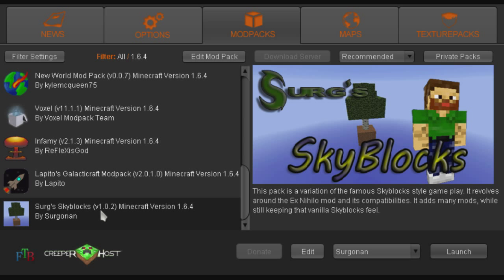Now currently it is in version 1.02, and that's just because I had a little derp with the 1.01, so don't use that version. I would just leave it on recommended, and whenever I update the pack, it will go ahead and update for you. That's all you have to do — go ahead and click Launch.